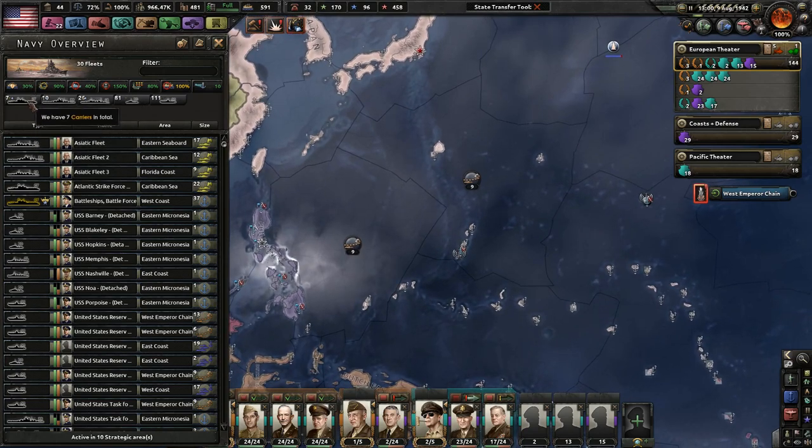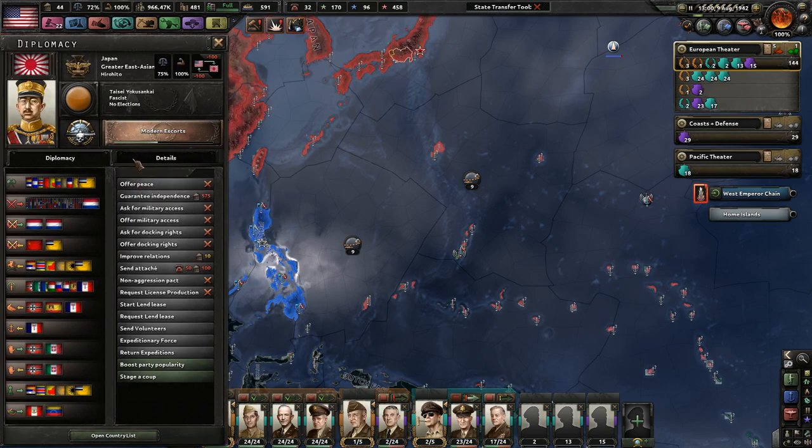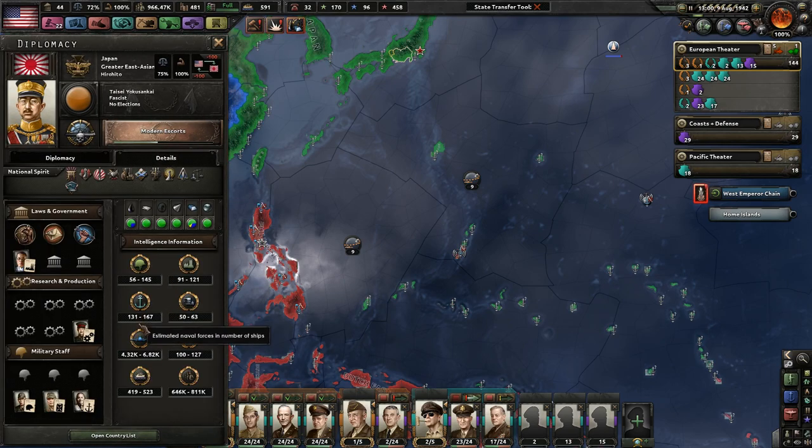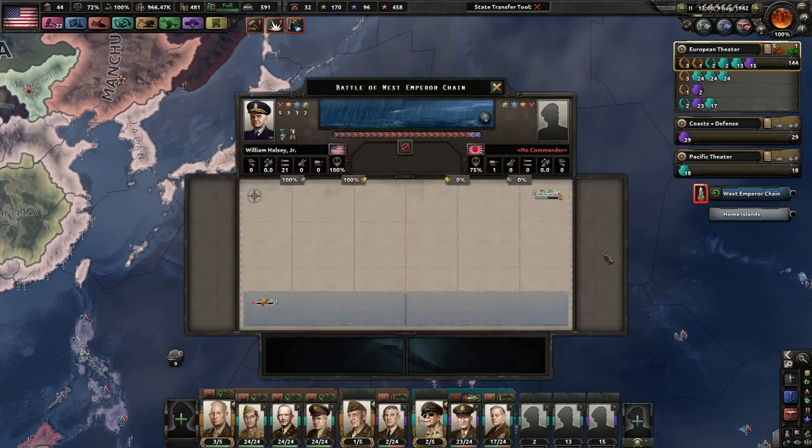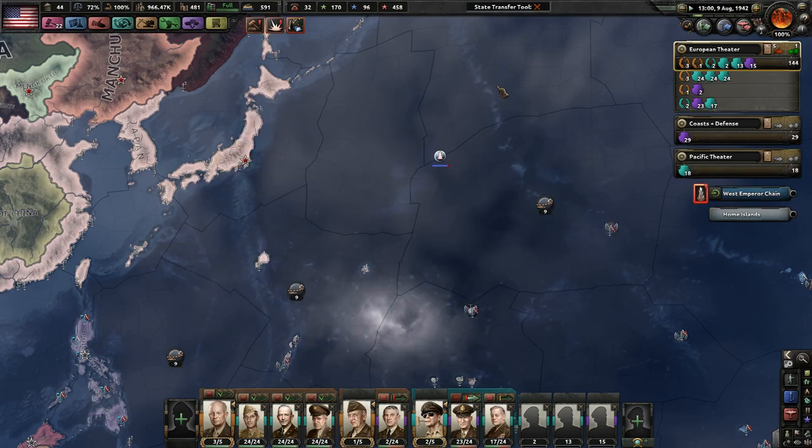I'm going to show you what I have. I have seven carriers, which isn't bad. Ten battleships, which isn't bad either. 26 cruisers in total. 81 destroyers and 111 subs — that's not too bad. The Japanese, realistically broken down, look like they have a lot of ships, but they have like six carriers, five battleships, and about 26 heavy cruisers, but they're organized so that their fleets are extremely powerful.